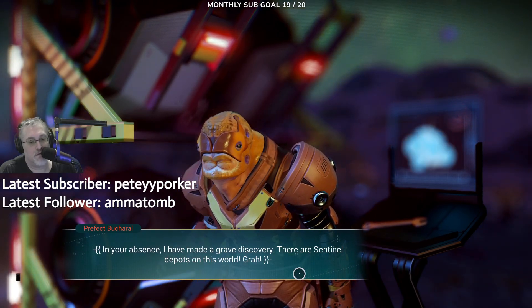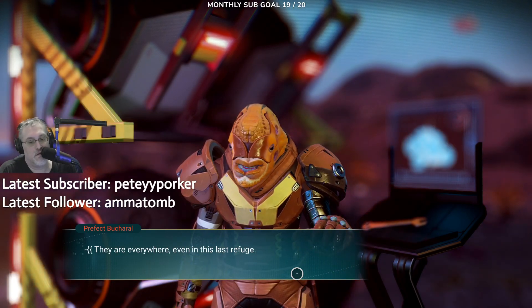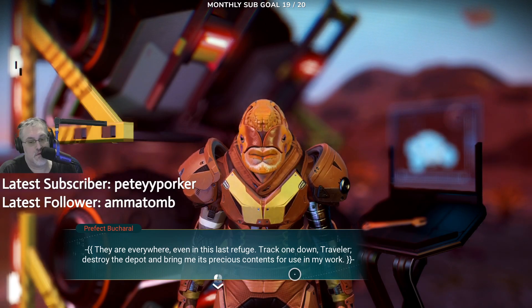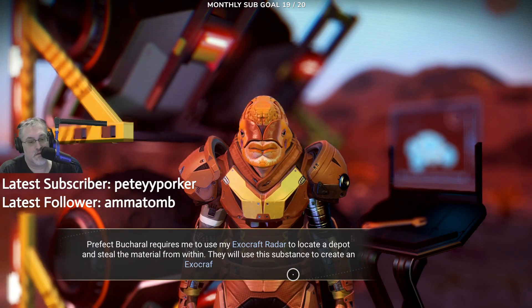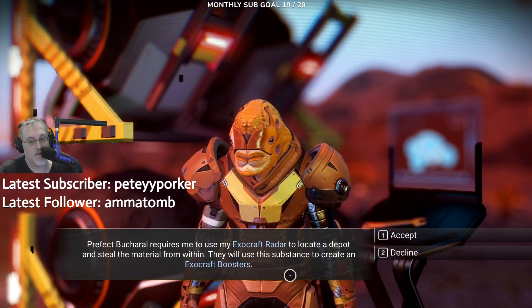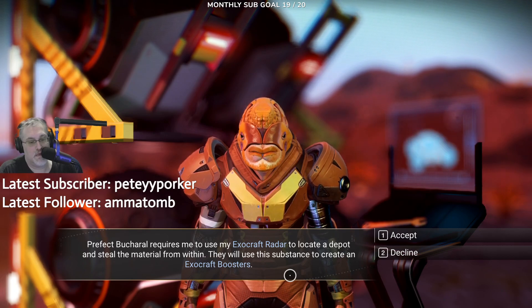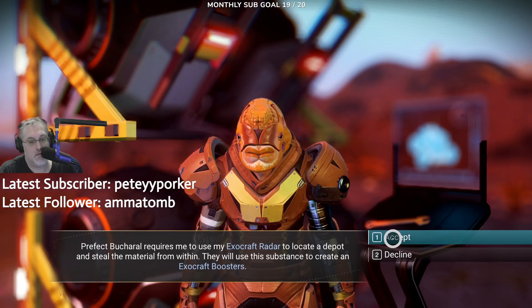There are sentinel depots on this world. Yeah, I know — everywhere. Finds refuge. Track went down. Traveler, destroy the depot and bring me its precious contents. Requires me to use the Exocraft radar to locate a depot and steal the materials from within. They will use this substance to create the booster.